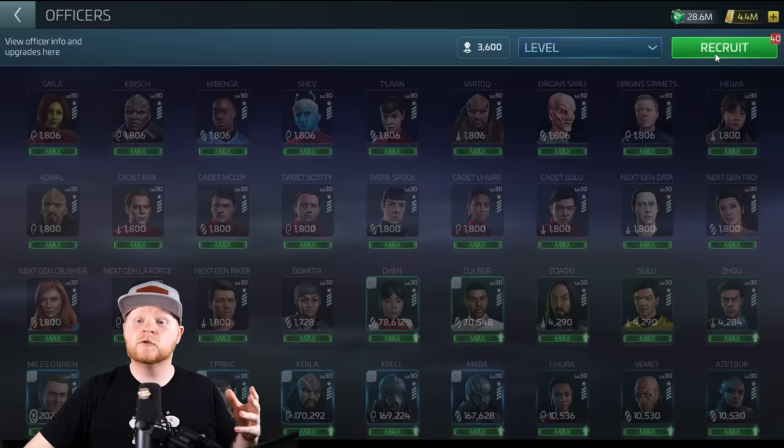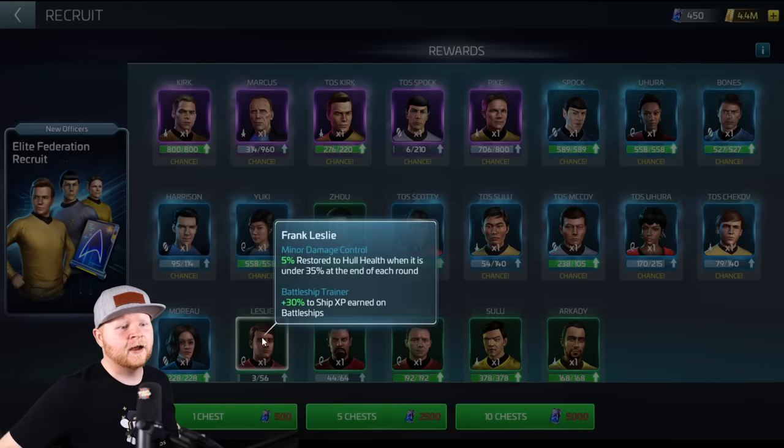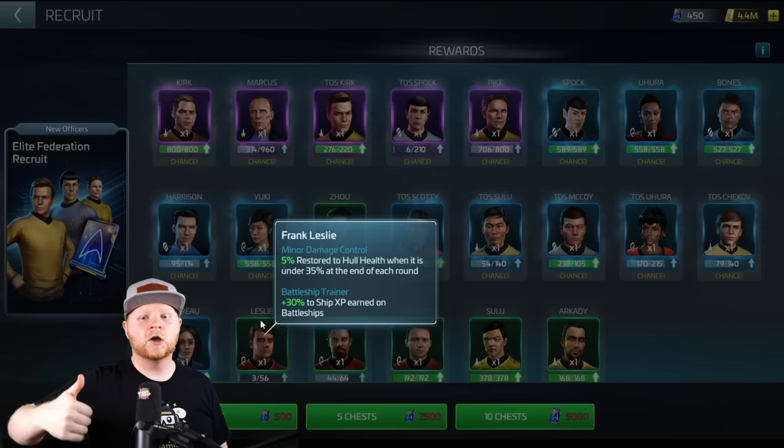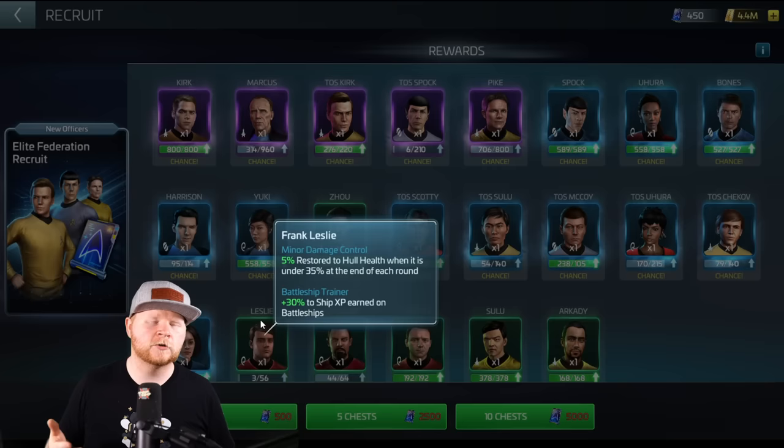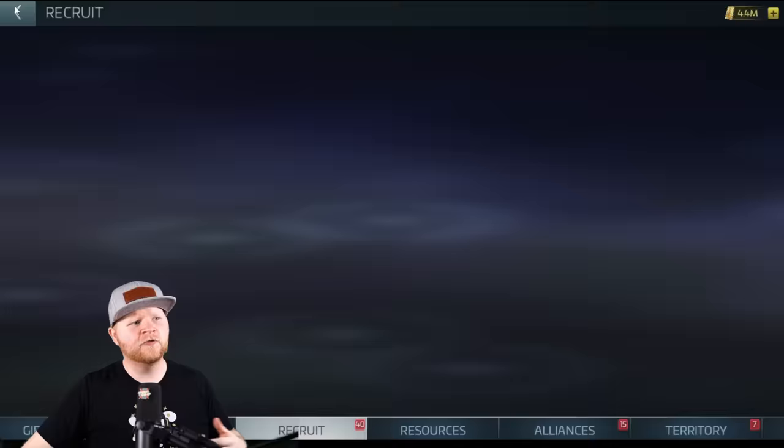Unlocking Leslie — who's the hardest of this punching-up crew to get because he is locked in here. The good news is it's a limited pull, and this is the guy you're looking for: Leslie, right here. His ability as a captain is a 5% restore to the hull when it is under 35% at the end of each round. This goes up with synergy, hence why you saw Moreau. It's also an XP booster, which is useful if you're grinding XP, but not really for the application we're going to talk about today.